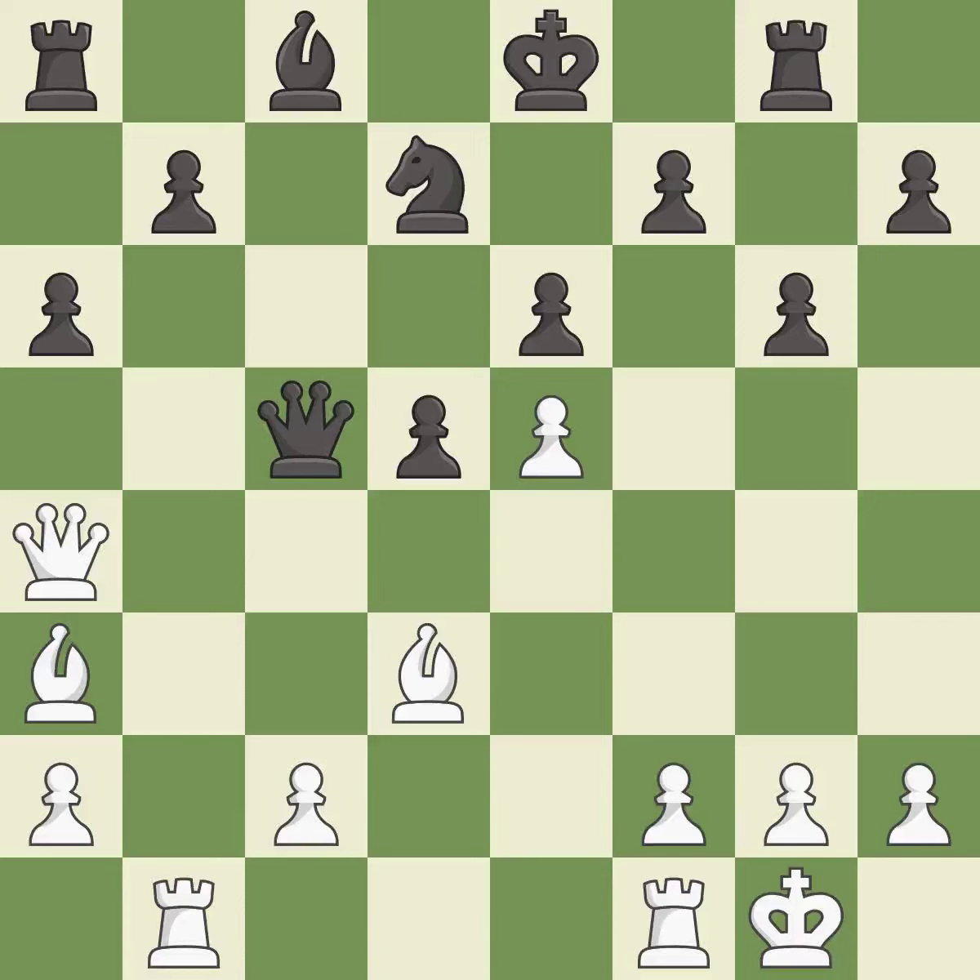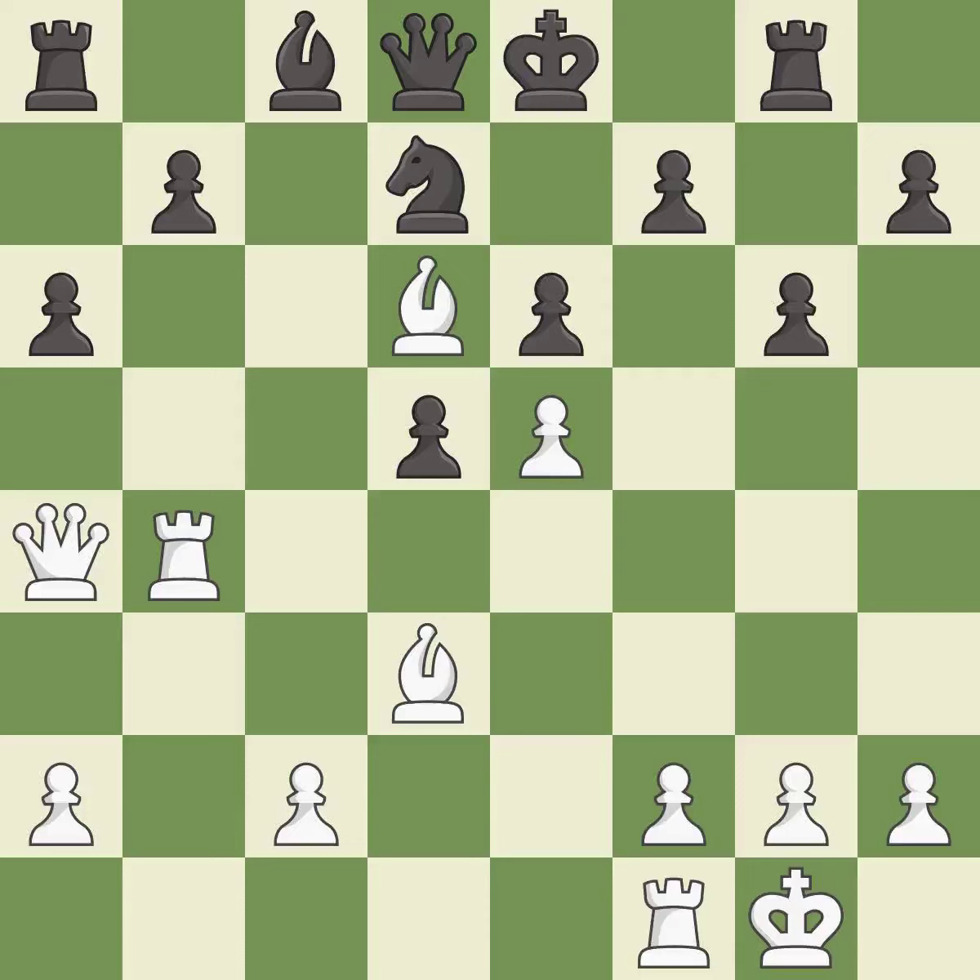This attacks a queen, winning a tempo when it moves away — it is best. This move puts the queen on a safer square — it is good. This blocks the attack on a pawn that could have been captured — it is best. This moves the queen to safety — it is best. This is a fair move — it is good. This kicks an opposing queen — it is good. This wins material — it is best.